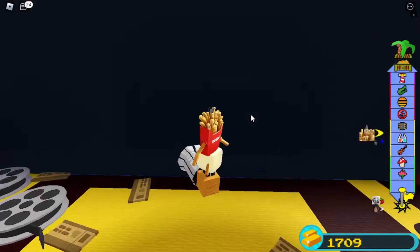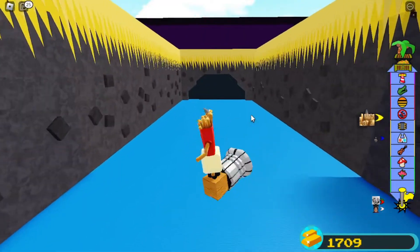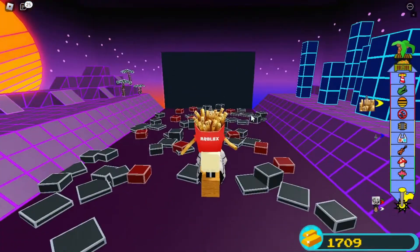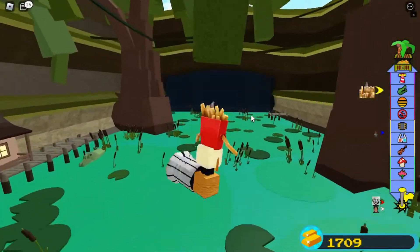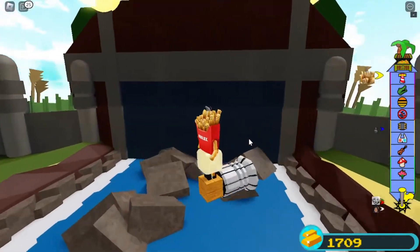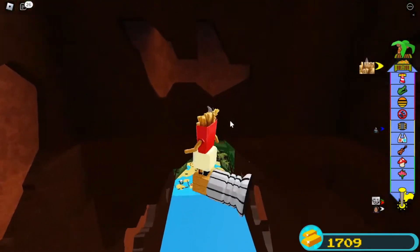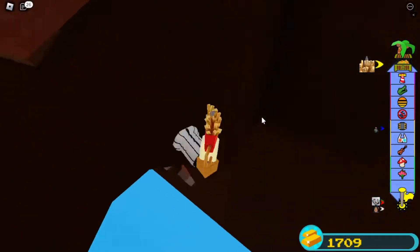El personaje tiende a bajar automáticamente, así que de nuevo apretamos espacio. Es muy importante que atraviesen estos telones, estas pantallas negras. ¿Por qué? Porque el juego no les considera la recompensa del escenario si se lo saltan todo por arriba. Solo cuando pueden atravesar esas pantallas negras les considera la recompensa.